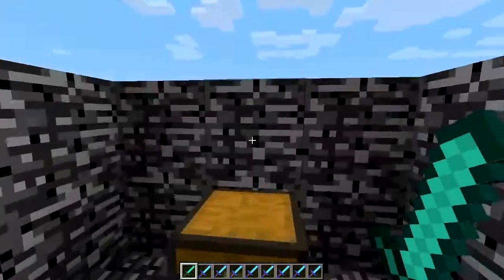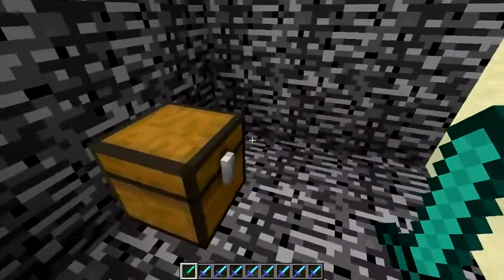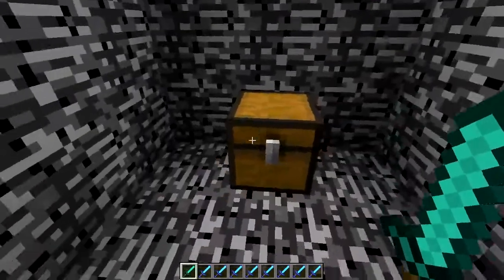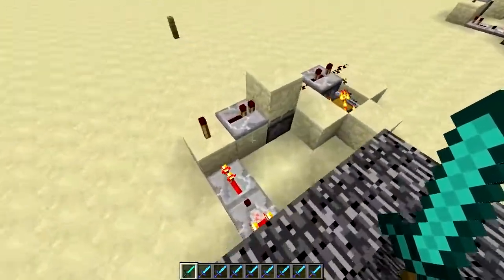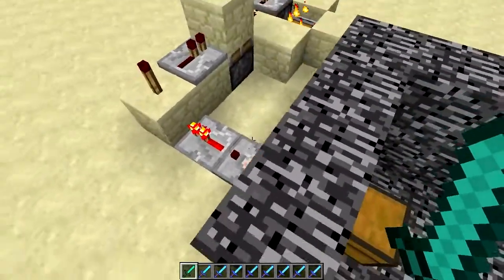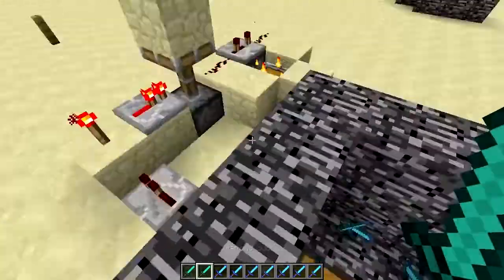I thought it was pretty cool. You could do it with other tile entities as well, like dispensers or brewing stands. Just keep in mind that if you execute this while there's a chest here, it'll spill the contents all over the floor — like for instance... and it makes a big mess.